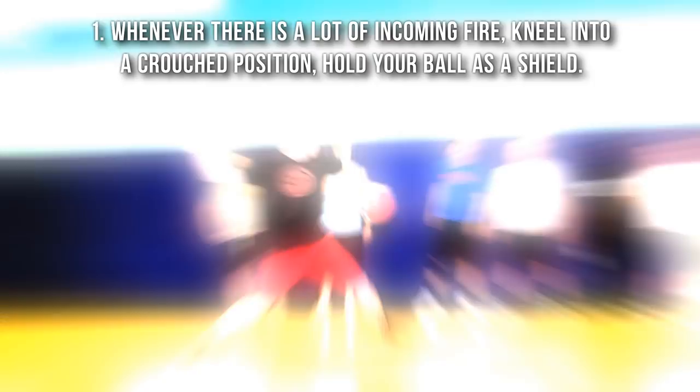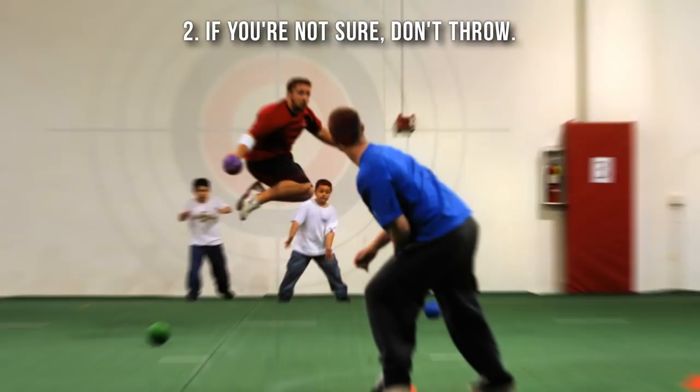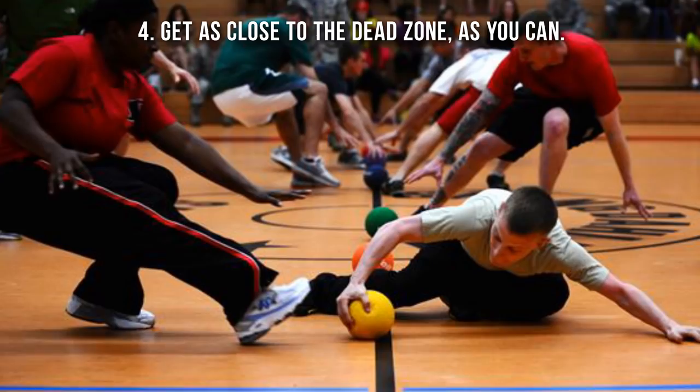Always aim at a single target and have a countdown of three in your head before you launch. Never throw individually — bombard single targets with the help of your teammates. Spread your team out; this lets you coordinate an attack from different angles but keeps you from being easily bombarded as a group. Get as close to the dead zone as you can, as this makes it harder for opponents to dodge your throw. Aim low, and even if you miss, your ball won't get caught. Remember: throw smart, not hard. Never stand behind a teammate — if they dodge, you won't see it coming.